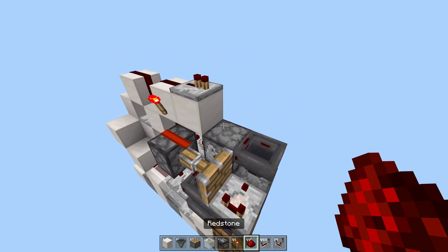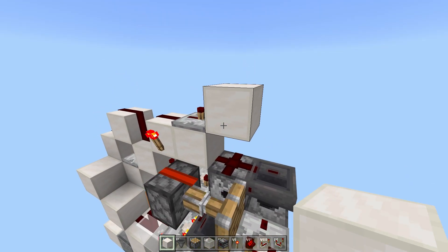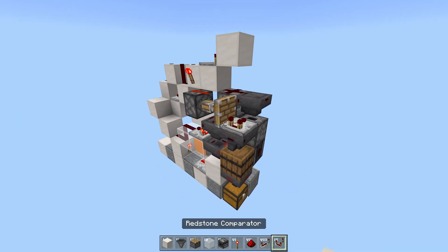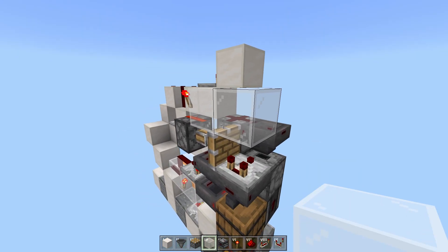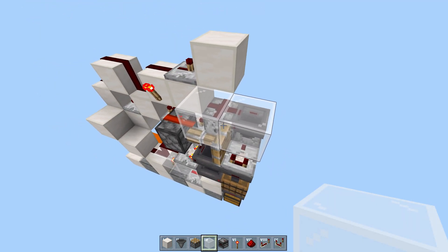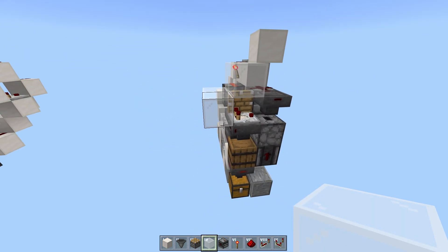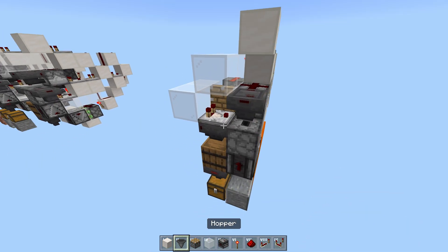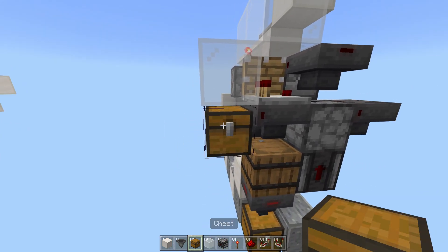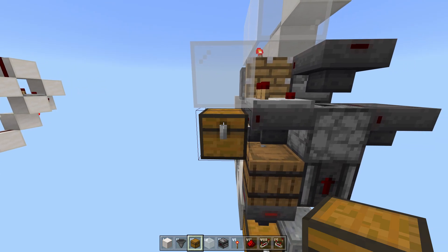Now we just need to make sure it can handle multiple boxes. Put dust on top of that dispenser and a solid block in front of the repeater — this is now completely done for one slice. Put blocks on top of the place where the box will be to prevent it from being lost, and if this is the last slice, cover the side. Your input comes in from this side into that dropper, and your output is on this side — those will be boxes that have had the items unloaded from them.